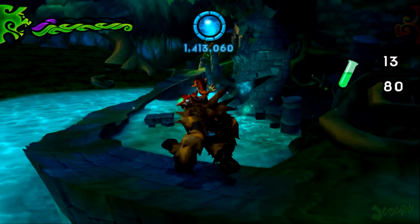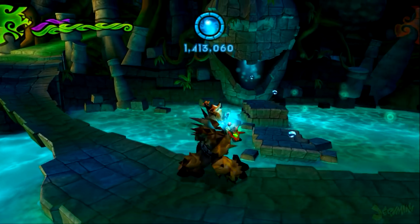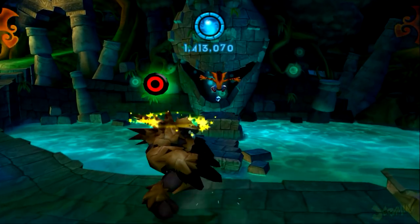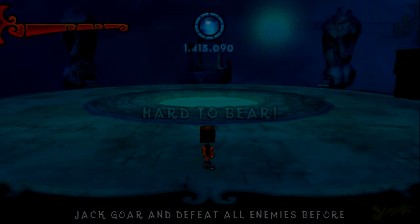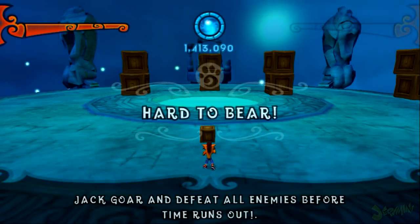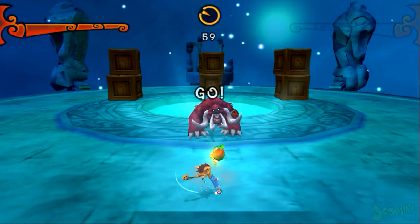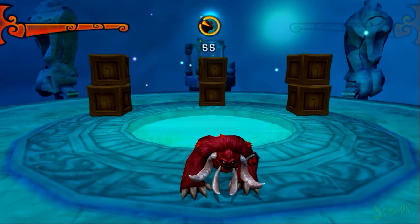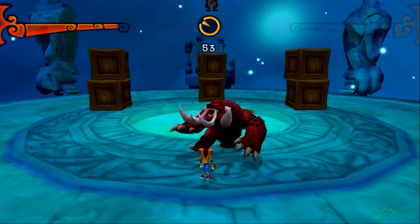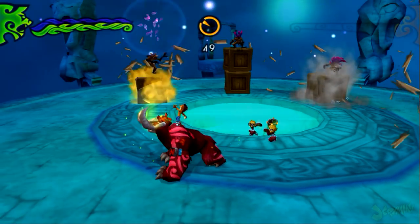I almost wanted to hop off this dude and use Aku Aku to slide. Pretty much what this section is — for those that don't know — is a timing thing where you have to do something before the time runs out. All right, now we gotta kill three Snipes and all these Ratcicle slaves.